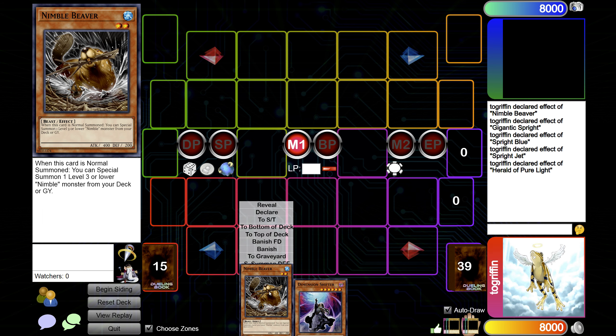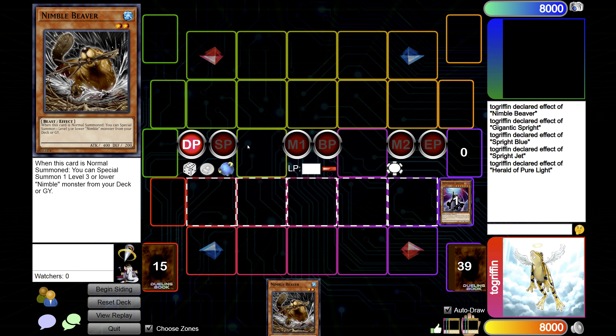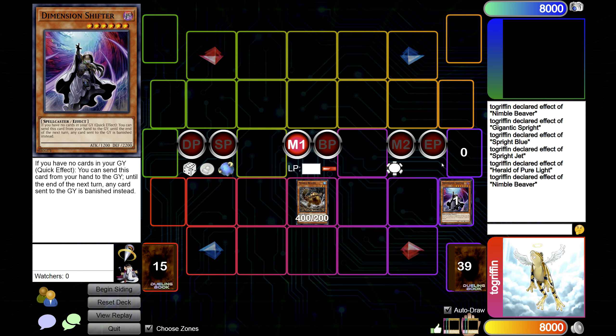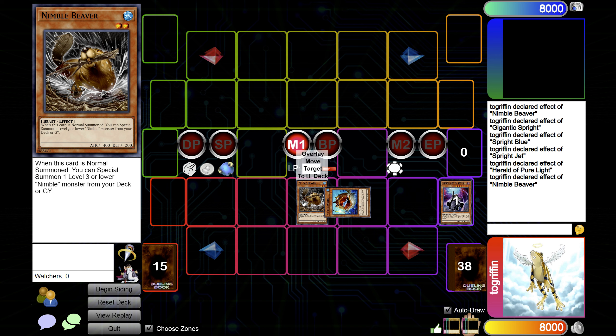So if you're going first against your opponent and you know that they're playing a deck that's vulnerable to Shifter, same thing. You go draw phase, Shifter — shift to the grave to activate it. Then you go standby, Main Phase, Normal Summon the Beaver, same thing — Beaver effect — and then summon the Angler, overlay.